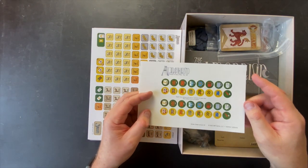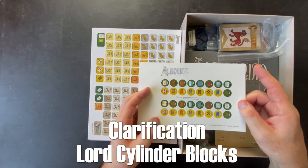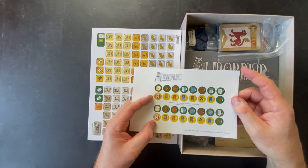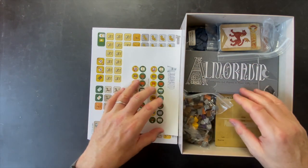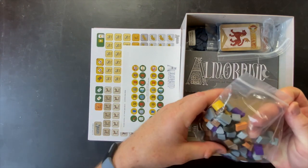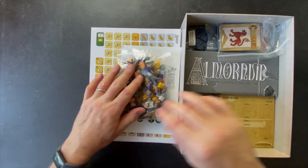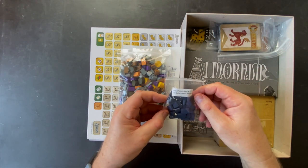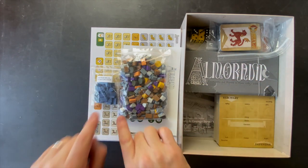Here are your lord stickers - these go on the lord counters. There are two sets, so you get a spare in case you make a mistake. A couple people mentioned they don't like stickers in the Nevsky unboxing, but there are really only 16 of them, so if you can tolerate 16 stickers, that probably wouldn't be a reason not to get the game. Here we have our blocks - 177 of them according to the back of the box. Lots of different colors. There's also a second box bag that says these blue pieces replace the dark purple pieces. And then we have six dice.